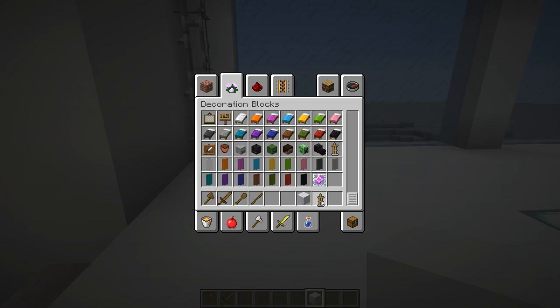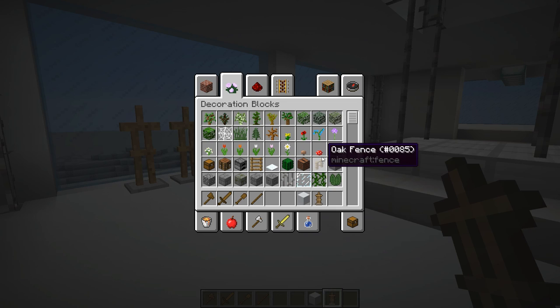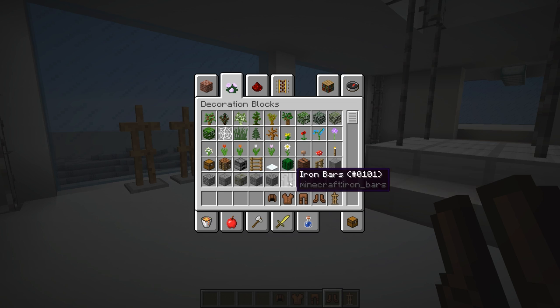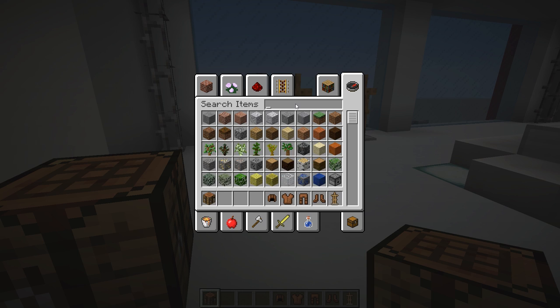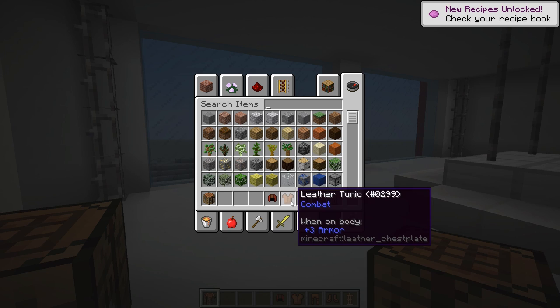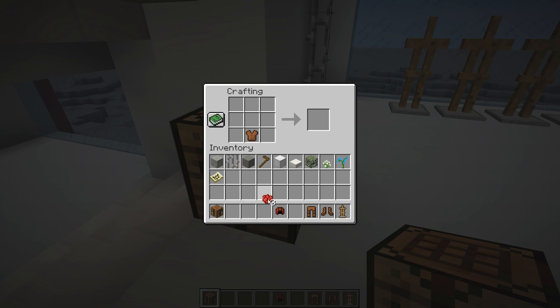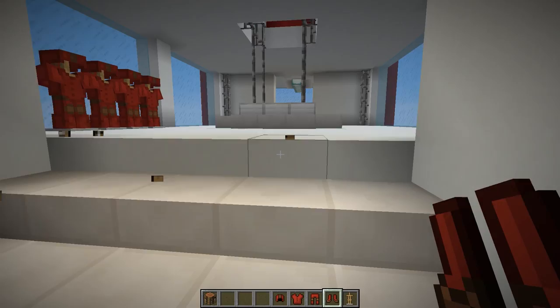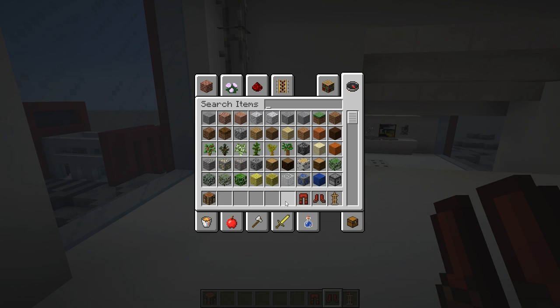Another thing we could do is grab some armor stands and put a row of them over here. Then we'll grab some leather armor, and we can probably get rid of our world edit tools at this point. Let's look at dyes — maybe we'll go red. That could work and would certainly match the rest of the theme. We can dye the leather armor, and the idea is that these would be like uniforms, or maybe they're like environmental suits or something like that. It's basically a way to just get some color added into the room.